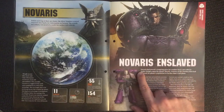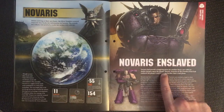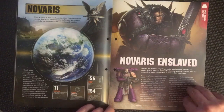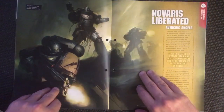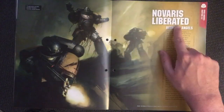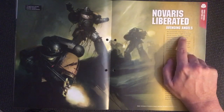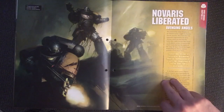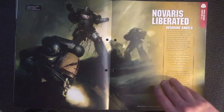Novaris then becomes enslaved — a tempting prize for another force with far darker designs upon the planet. Heretic Astartes of the Flawless Host had enslaved the planet's population to further their cruel plans. Then the Silver Templars arrive as avenging angels — their arrival in the Novaris system caught the Flawless Host by surprise. Their small fleet was hopelessly outgunned by the Space Marines and forced to flee, after which the Space Marine fleet began bombarding the Heretic Astartes positions on the planet below.